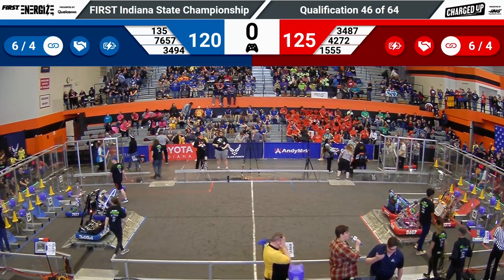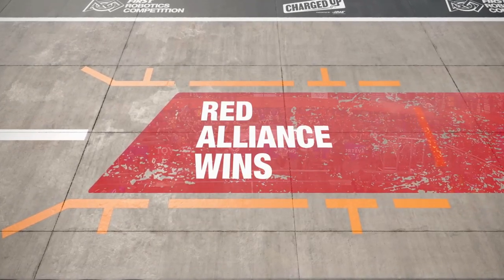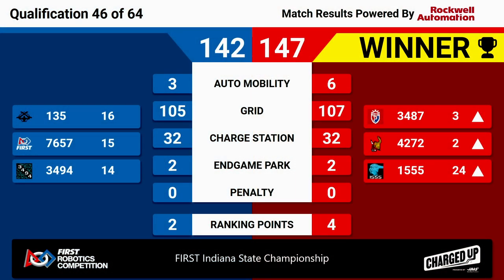We've got our score for match number 46, and it's the Red Alliance. They were able to score 147 points to the Blue Alliance's 142 — only five points separating these two alliances. Also a unicorn match: all six potential ranking points were scored during match 46. Red Alliance, that's going to bump up 42-72 and 34-87 to the number two and three ranked spots respectively.